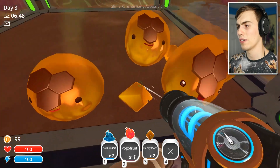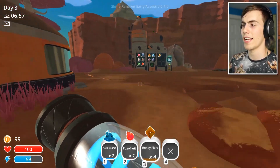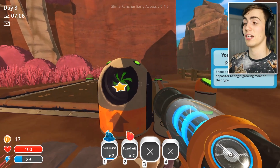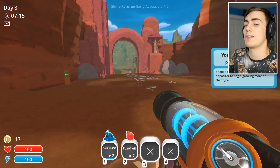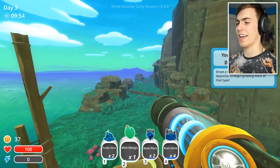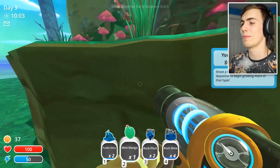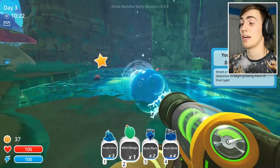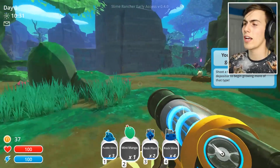That's enough for a corral, and enough to put my honey slimes somewhere for the night. Honey slimes, you are going in this corral — enjoy yourself. I used up all my mangoes, but it's fine because I don't have a garden to plant them in yet anyway. I'm gonna go to sleep, wake up the next day, get enough money for the puddle slime pond, and plant my mangoes. The thing with honey slimes is they will actually eat fruit, they just won't give you two plorts — they'll only give you one. They only give you two if you feed them mint mangoes.